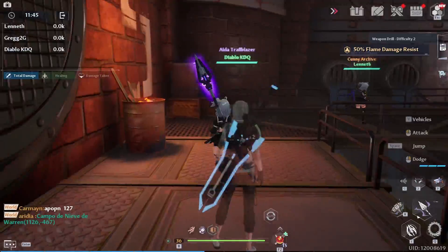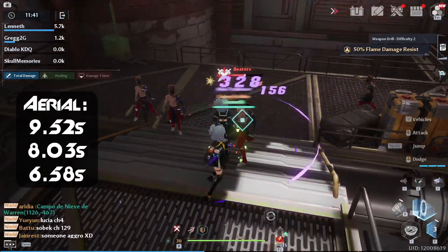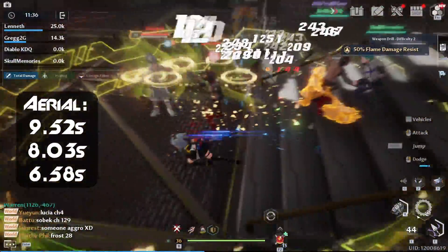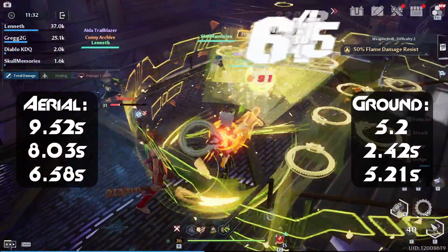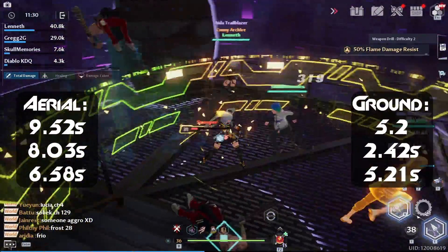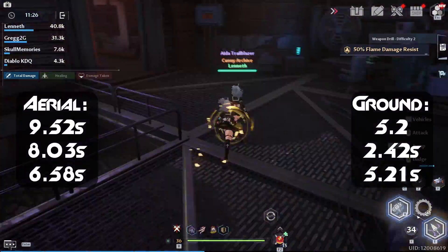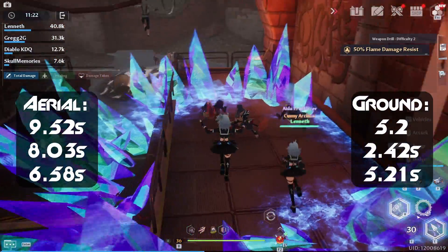The results are in for the aerial attacks. First round: 9.52 seconds. Second round: 8.03 seconds. Third round: 6.58 seconds. For the ground tap-tap-scatters: first round was 5.2 seconds, second round 2.42 seconds, and third round 5.21 seconds.